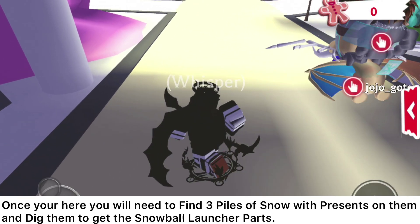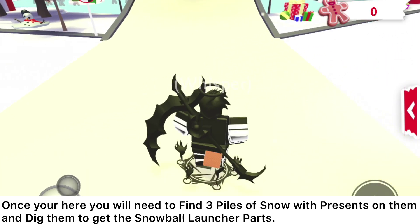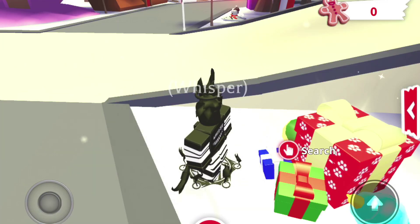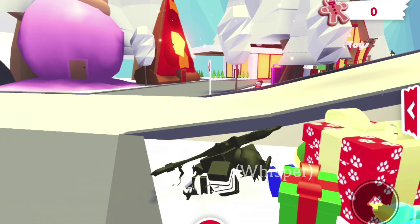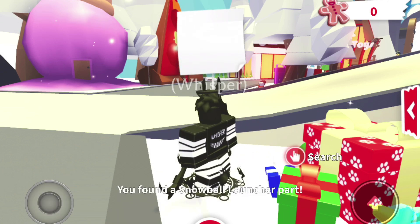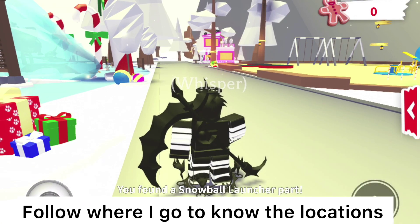Once you're here, you will need to find three piles of snow with presents on them and dig them to get the snowball launcher parts. Follow where I go to know the locations.